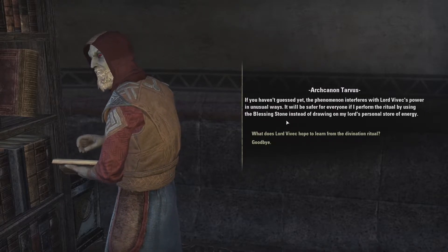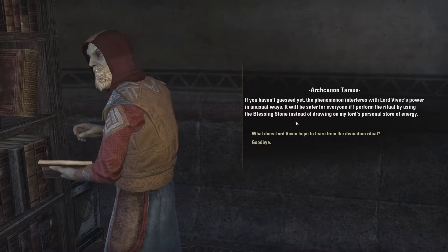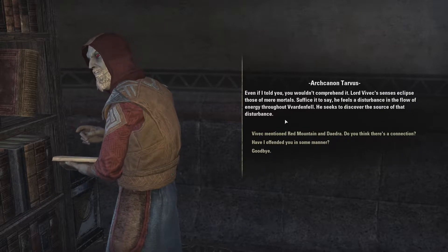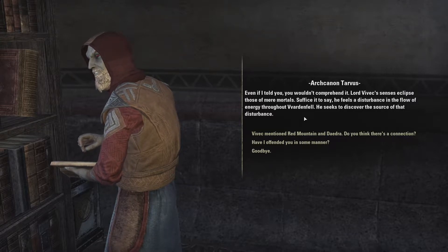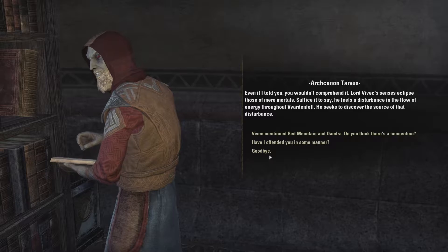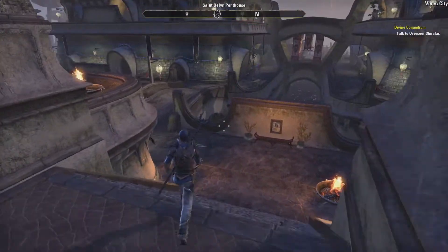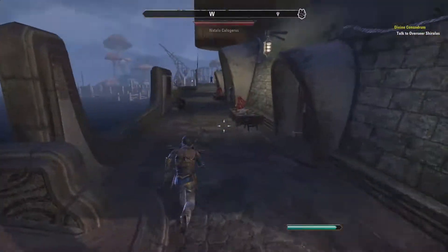Why does he need one from outside? The phenomenon interferes with Vivek's power in unusual ways — it's safer to use the blessing stone instead of drawing on Vivek's personal energy. Vivek feels a disturbance in the flow of energy throughout Vvardenfell and seeks to discover its source. We could delve deeper into lore, but let's find overseer Chiralas and sprint ahead to the ziggurat.